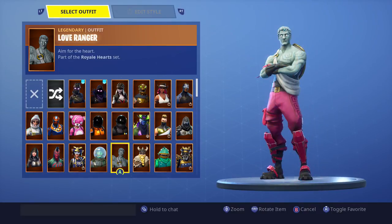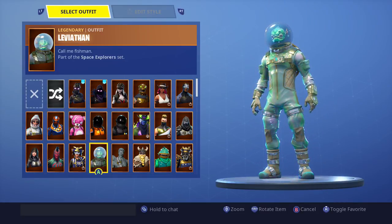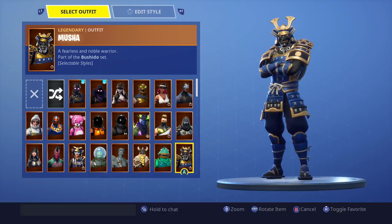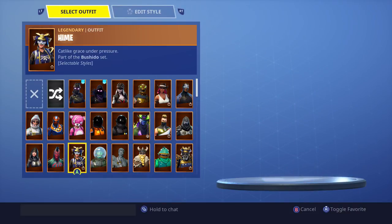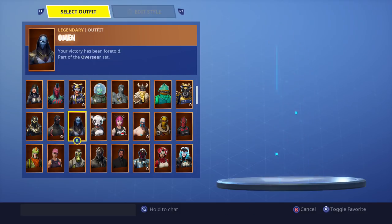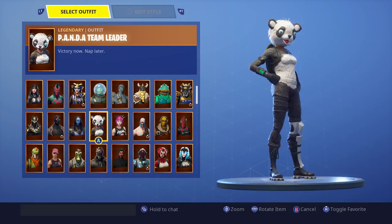I picked up the Love Ranger since last time — I really like it mainly just for the wings, to be fair. Leviathan and Musha I think are new skins that I have. We've got Fly Trap which was last season. Over here we do have the Panda Team Leader — I really like this skin.